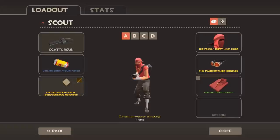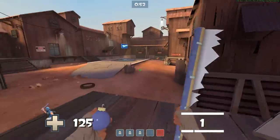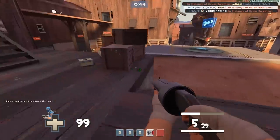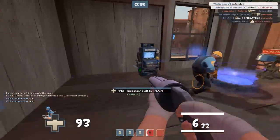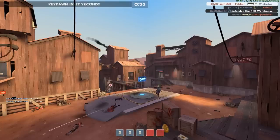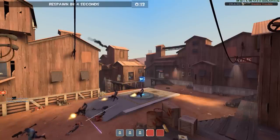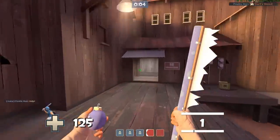Well maybe there's a melee I can mess about with? I guess the Wrap Assassin — I mean, I'm not gonna be meleeing anytime soon so I might as well take a look at this weird one. The Wrap Assassin works the same way as the Sandman — you just launch an ornament, and upon hitting it causes bleed damage. Nothing really significant about it; you'll have more utility out of the Sandman most likely.